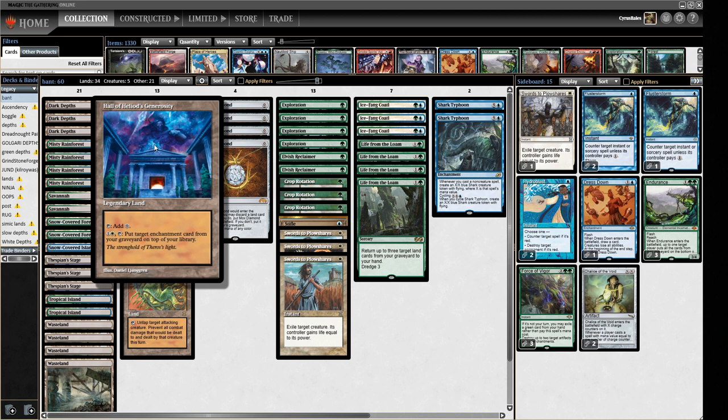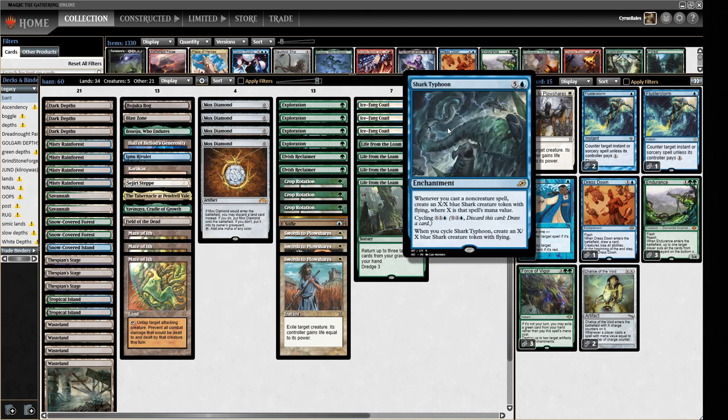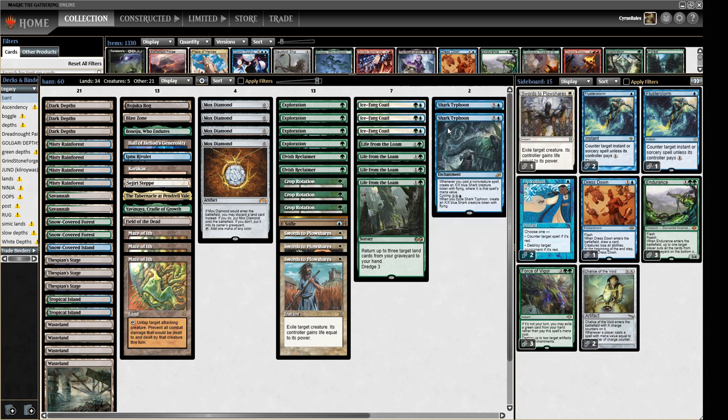We've got a Hall of Heliod's Generosity which can put Enchantments back on top of our library. So if we mill over an Exploration and want one, we can go fish it out with Life from the Loam, getting the Hall into play. We also have two Shark Typhoons — if we have Hall of Heliod's Generosity and we're Life from the Loaming, we can set up a Shark Typhoon every turn, which is pretty cool.